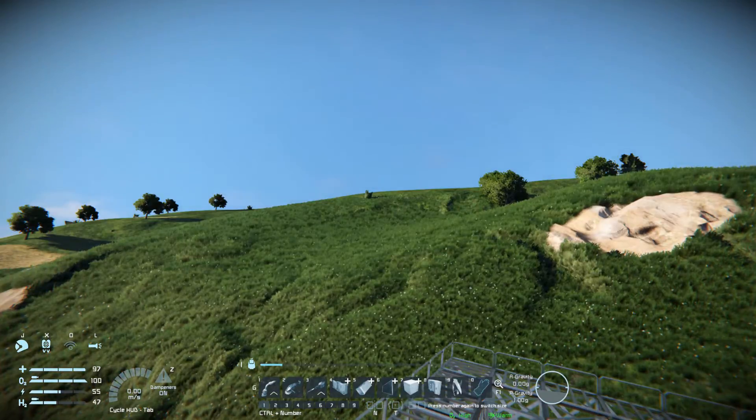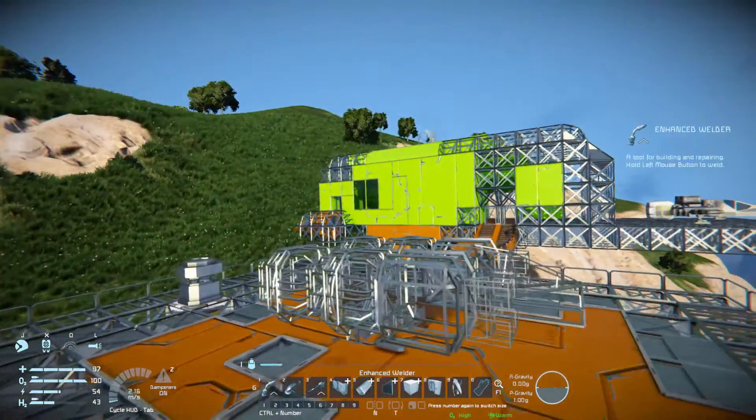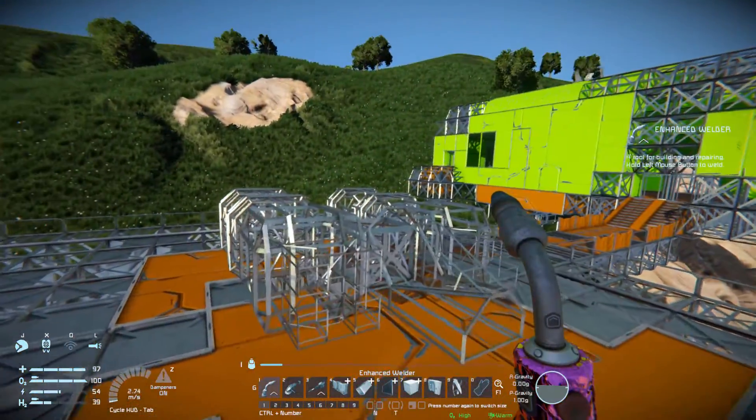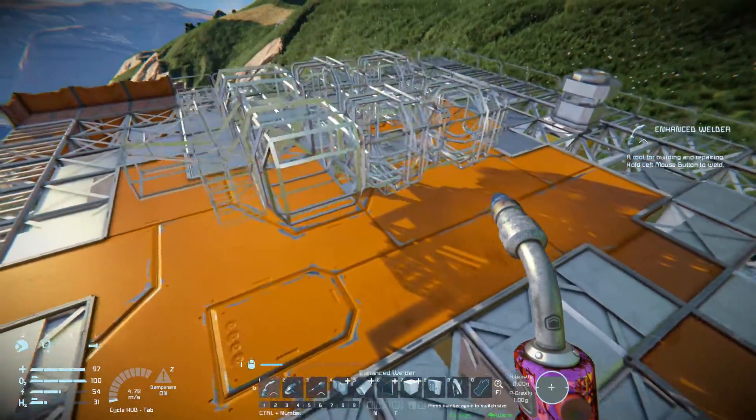I have checked in the world settings - wolves are enabled. There are no wolves anywhere. I guess they just don't like me or they keep falling to their death - it's one or the other.